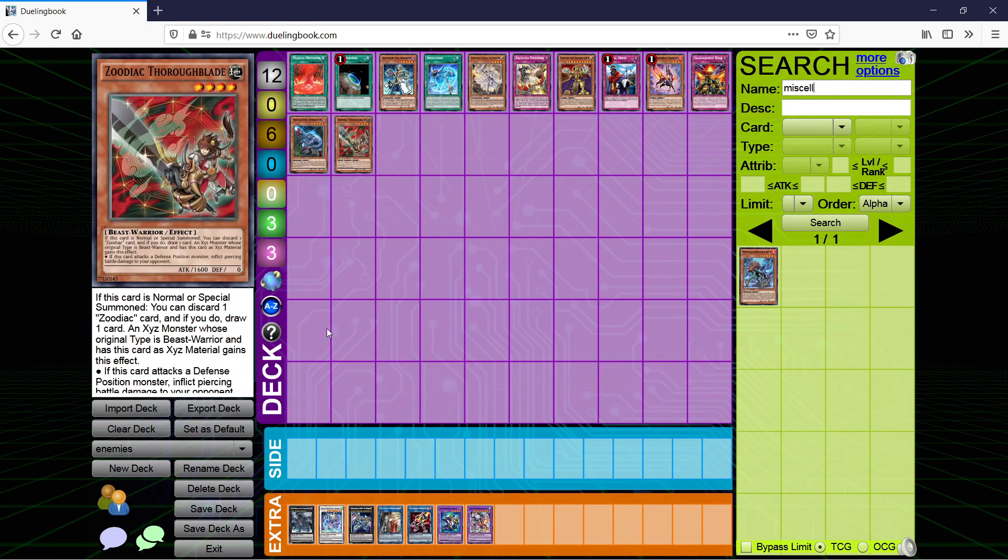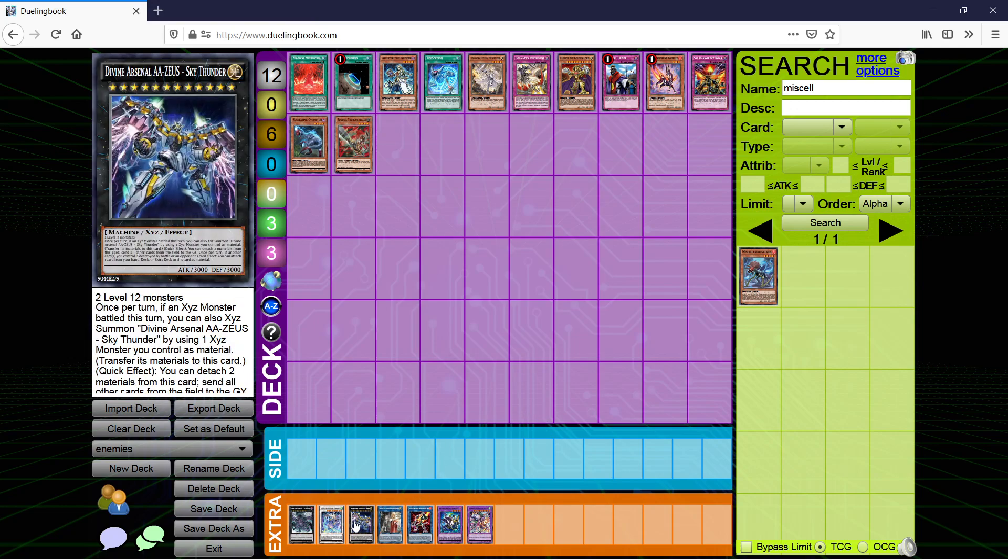Finally, Zoodiac — up and coming again. What this deck does is go into Zeus. Zeus's quick effect lets you detach two materials and send all other cards on the field to the graveyard — board wipe, pretty annoying. This is just another matchup where if you don't naturally open a way to deal with Zeus, you sort of lose, especially if they make Zeus with some sort of protection backing it up.